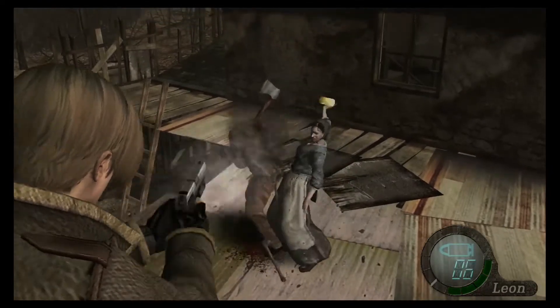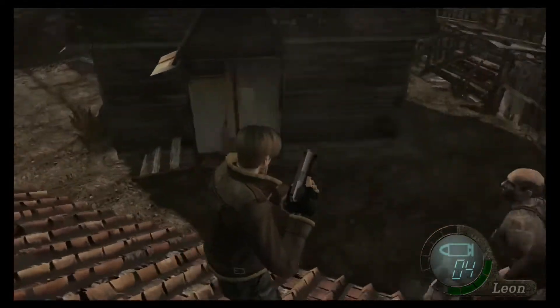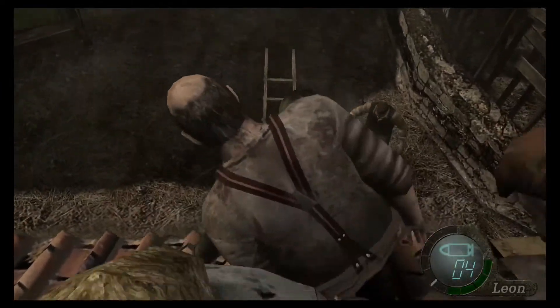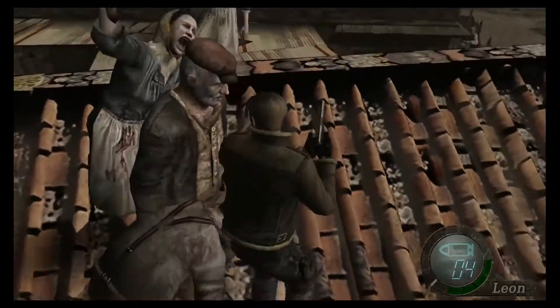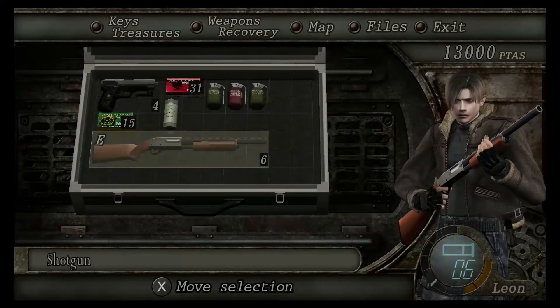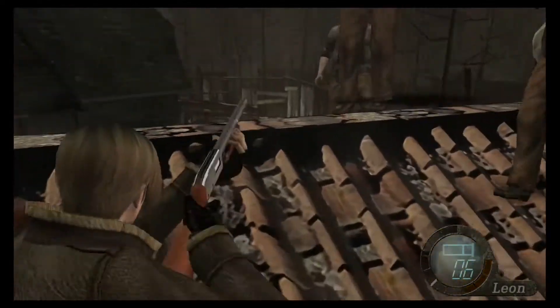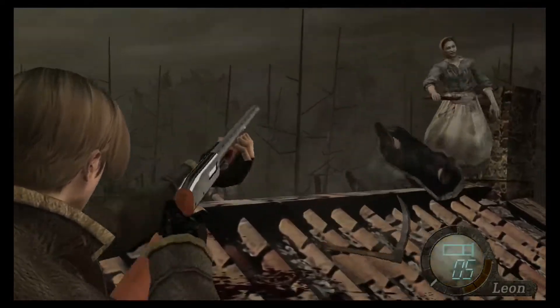So, Resident Evil 4. The story overall is really good and very interesting. It takes place in Spain. Leon Kennedy, the main protagonist from Resident Evil 2, gets sent over there. He needs to rescue the daughter of the president of the United States — that's his mission.